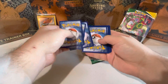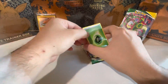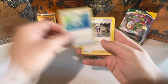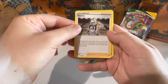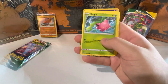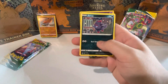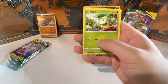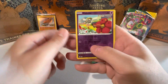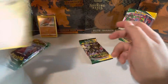He does have a pretty cool full art though. One, two, three - one to the front, there we go. We got leaf energy. Gordie. Hoppip. Swablu. Swinglett.